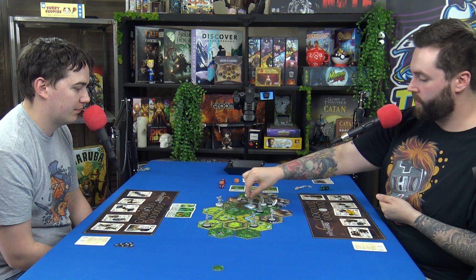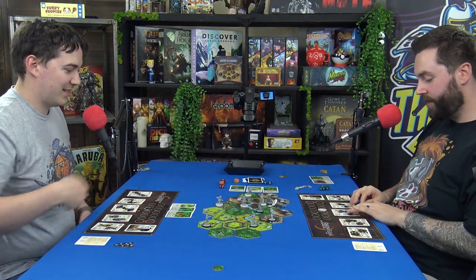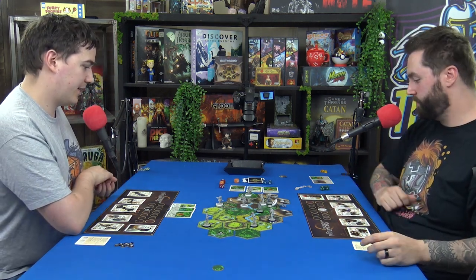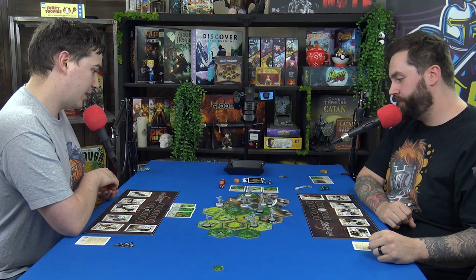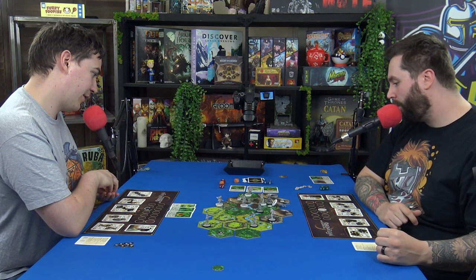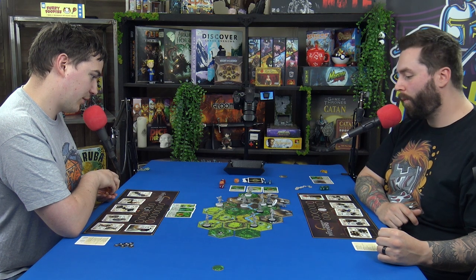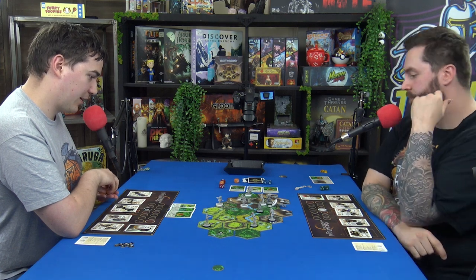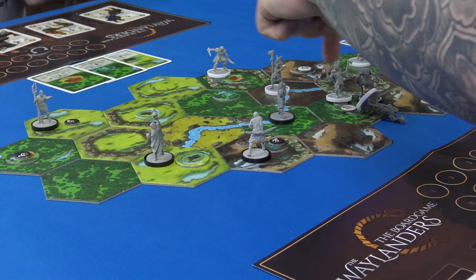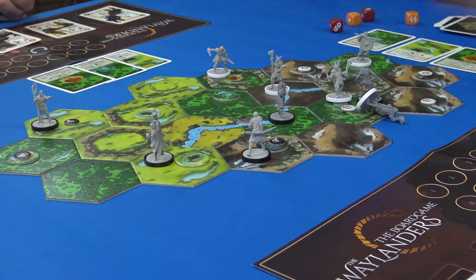I just cannot get the rolls. Do I control any objectives? I do not have three adjacent jungles, I do not have two jungles and two mountains, and I do not have three fields.